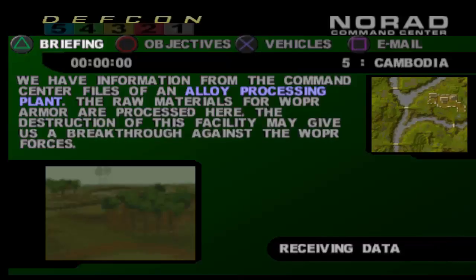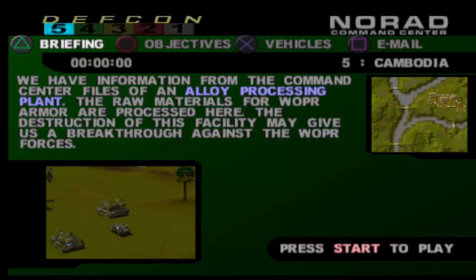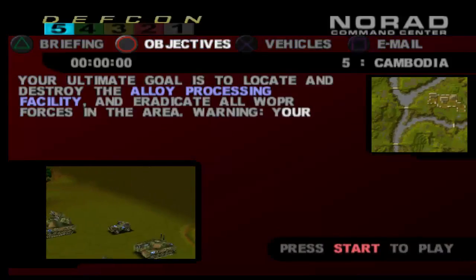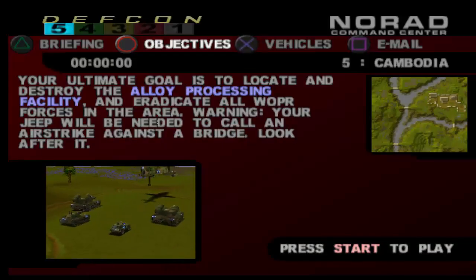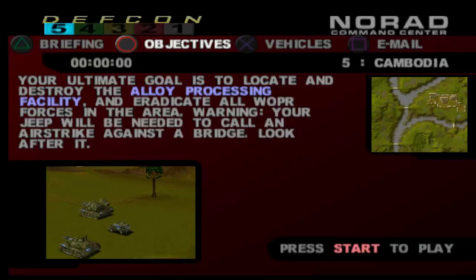Mission 5 Cambodia! We have information from the command center files of an alloy processing plant. The raw materials for Whopper armor are processed here. The destruction of this facility may give us a breakthrough against the Whopper forces. Your ultimate goal is to locate and destroy the alloy processing facility, and eradicate all Whopper forces in the area.